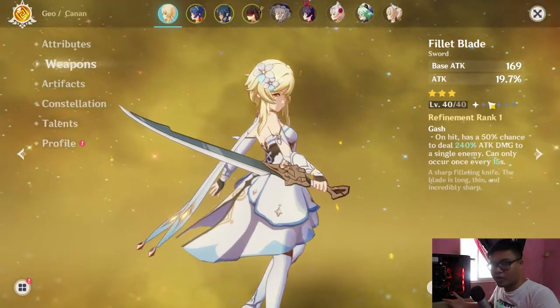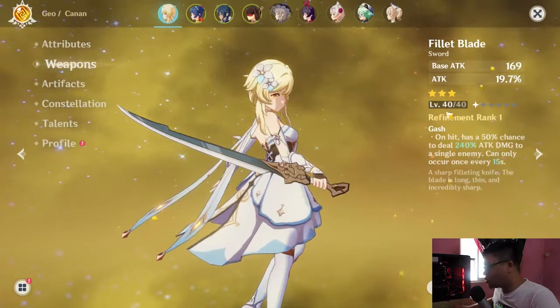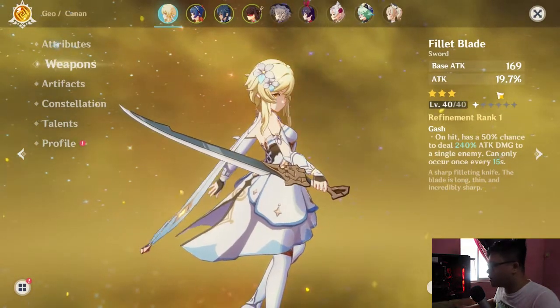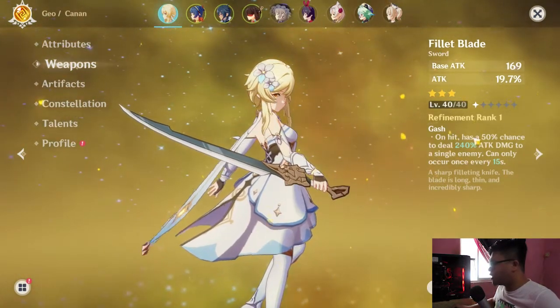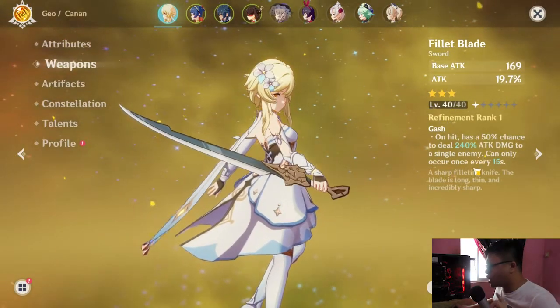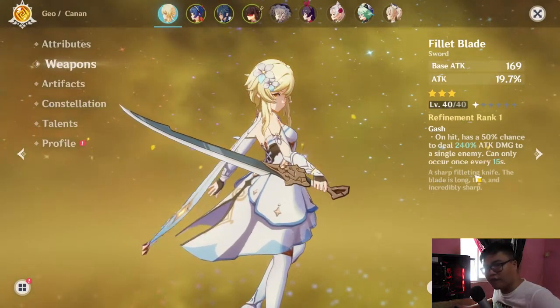The Fillet Blade is a sword — a one-handed sword. Refinement rank 1, obviously maxed out. Refinement rank 1 with a base attack of 169 and attack of 19.7%. It has a special skill called Gash: on hit, has a 50% chance to deal 240% damage to a single enemy, and can only occur once every 15 seconds.